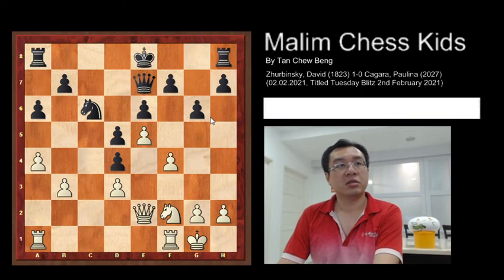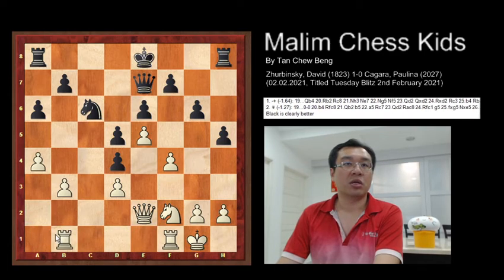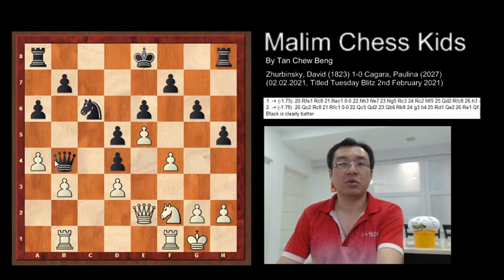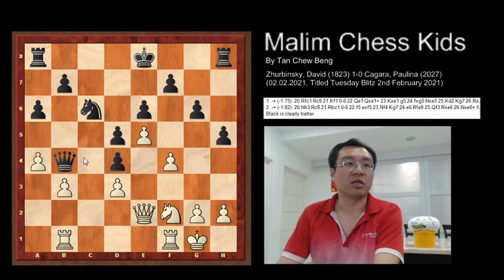Black goes for kingside castling. Another suggestion is that black can play h5, and now if the rook goes to b1, then you can just move the queen to b4. This gives black a clearly better position.